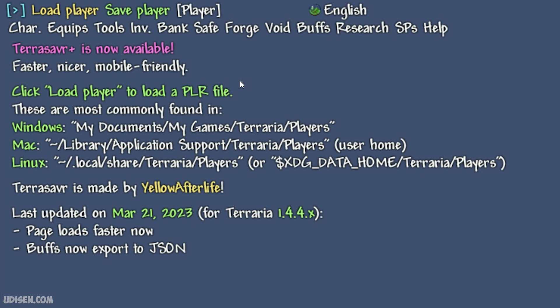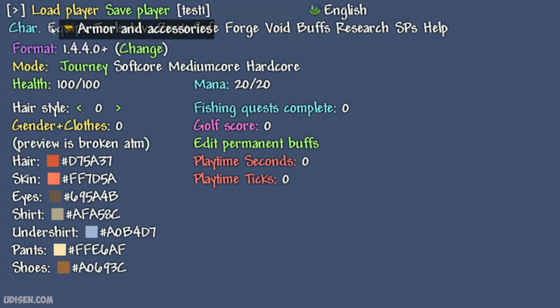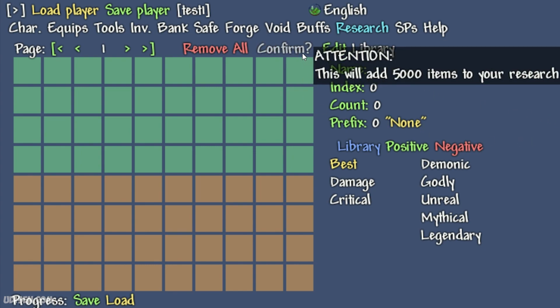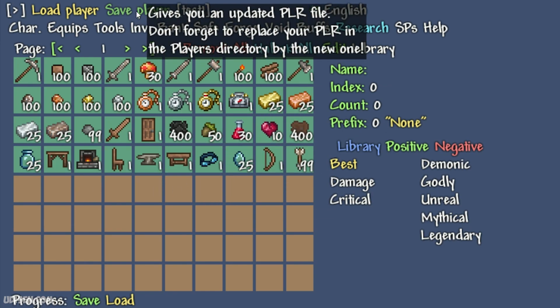Okay, open this cheat site for Terraria — all links you can find in the description. Load player, find our 'test one' player, open. After that, go to Research, press 'Unlock All', confirm, press left mouse button and gain. You see the entire list here — press save.